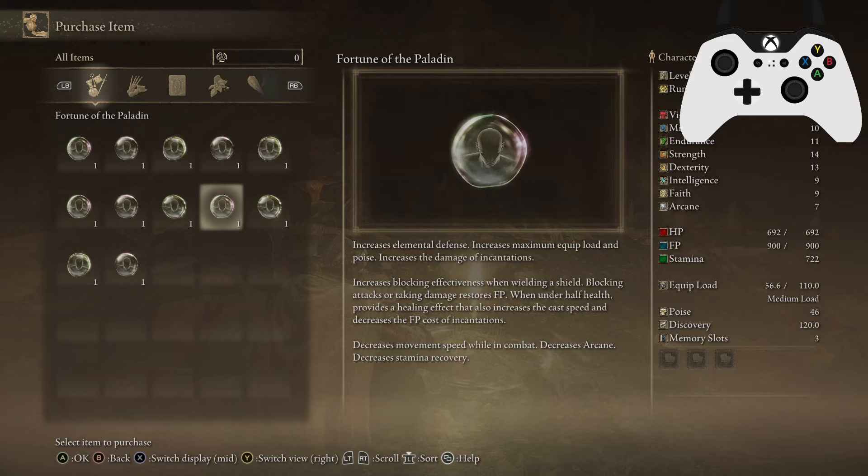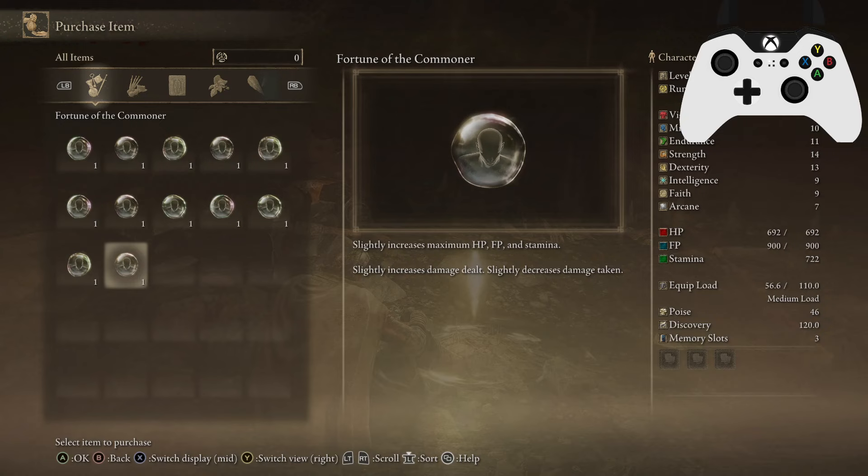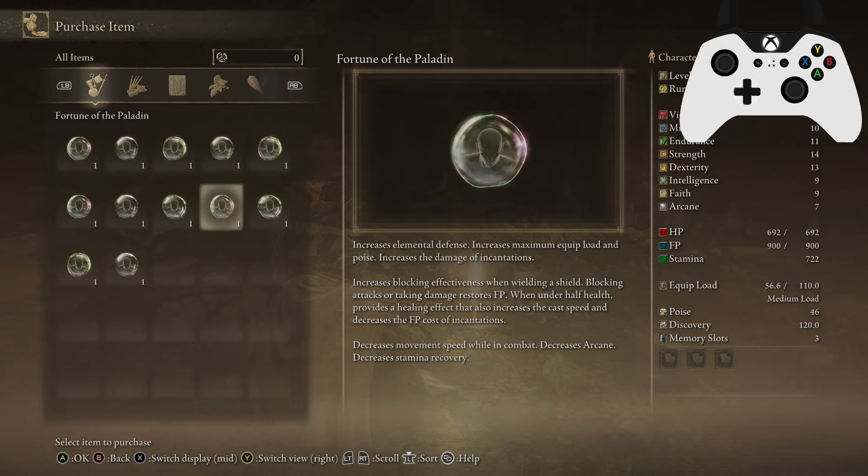Let's look at the Fortune of the Paladin as an example. This one gives you elemental defense, equip load, and damage for incantations. It also gives you blocking effectiveness, whirling a shield — if you block attacks or take damage you get FP. When under half health you get healing, cast speed, and reduced FP cost for incantations. The downsides are reduced movement speed in combat, less arcane, and worse stamina recovery. These sound really bad, but fortunes are never as bad as they seem. The movement speed reduction is barely noticeable, arcane only decreases by five, and stamina recovery can be offset with a Green Turtle Talisman.